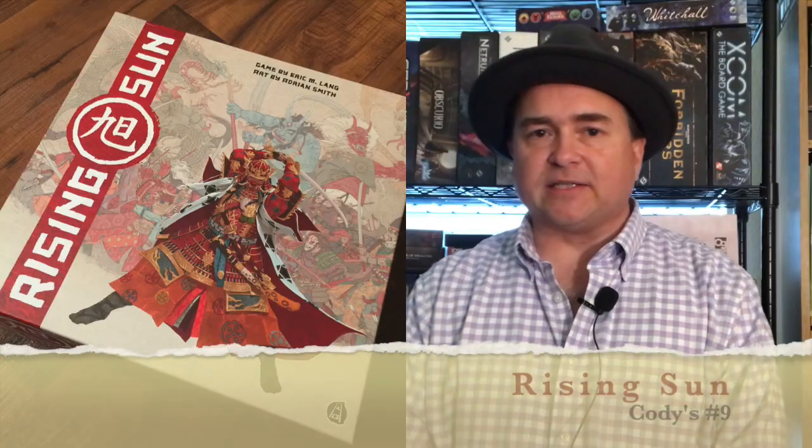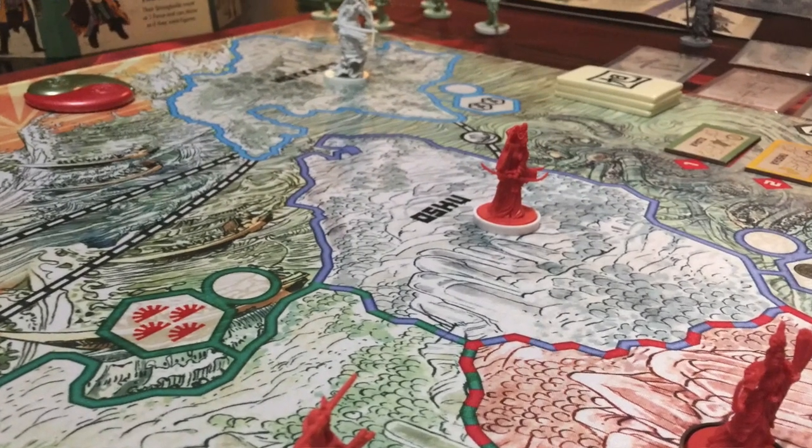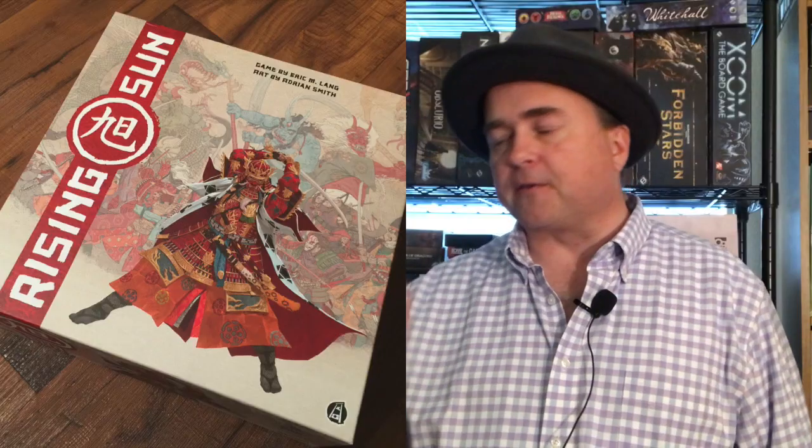My number 9 is an Eric Lang design — this is Rising Sun. Rising Sun is one of these big, heavy dudes-on-a-map games. You've got all sorts of creatures, monsters, and units, and it looks great. The aesthetic is just beautiful — it's got this beautiful Japanese kind of artwork and aesthetic.